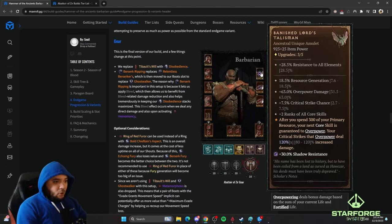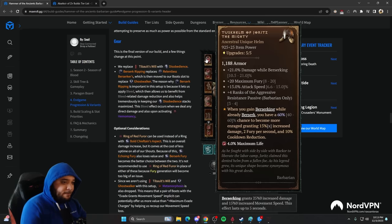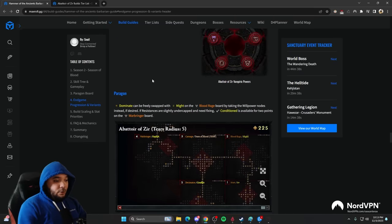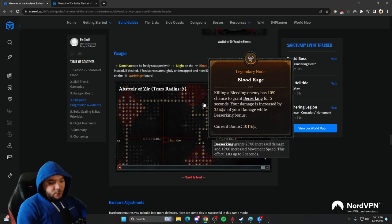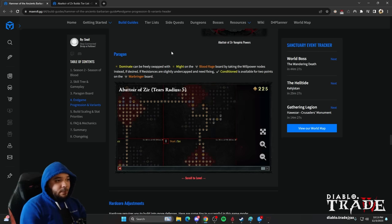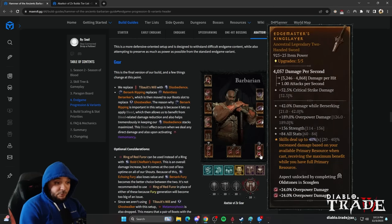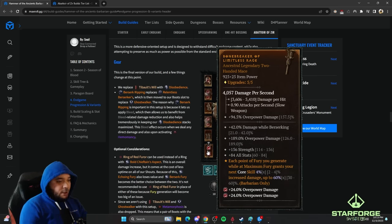The Banished Lord's Talisman gives us mega overpowers. The Tusk Helm is pretty much unique to Barbarians — while berserking you have a 60% chance to become even more enraged, giving increased damage per second and cooldown reduction. It's a godly helmet, especially because it gives extra Fury, which gives Hammer of the Ancients more damage. It also gives damage while berserking, synergizing with the Blood Rage Paragon node. You're pumping damage with berserking everywhere: on your rings, weapons, and across your gear.